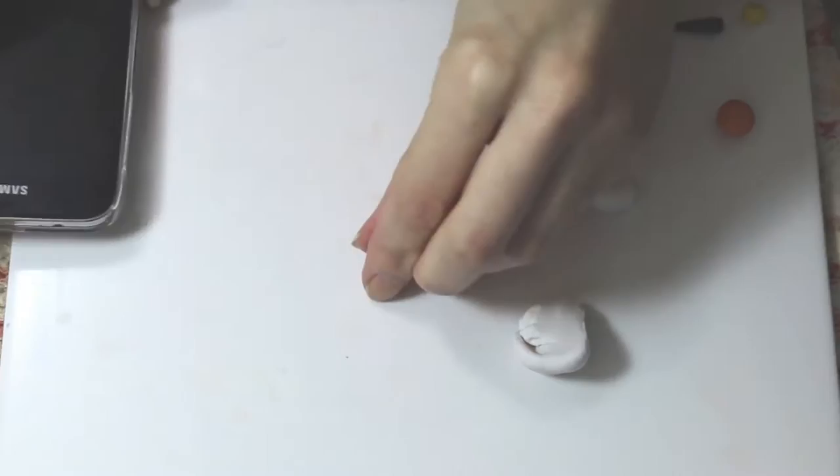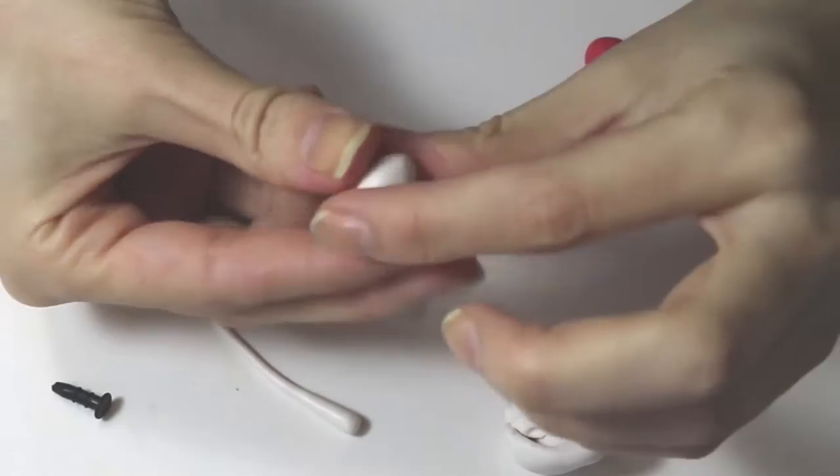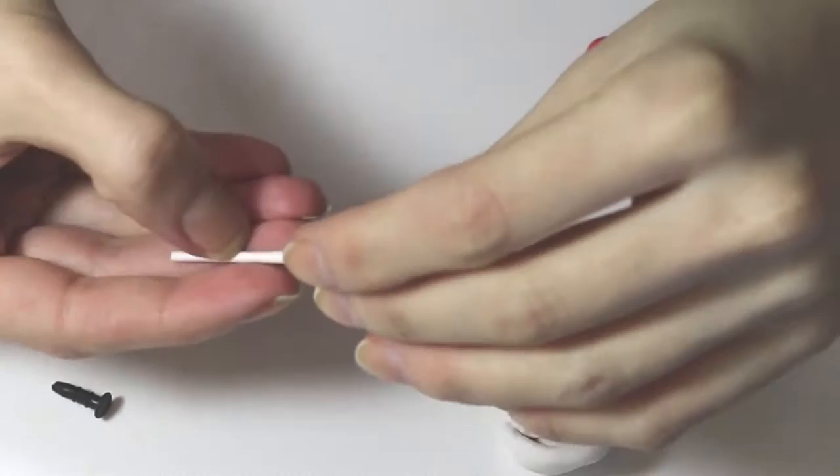Your first step is to take some white and pinch it into almost like a candy corn shape, and then take another piece and make it look like a jelly bean shape. I also rolled out a snake of white for later.